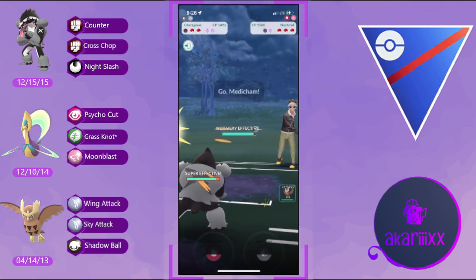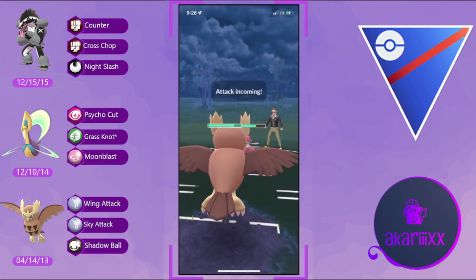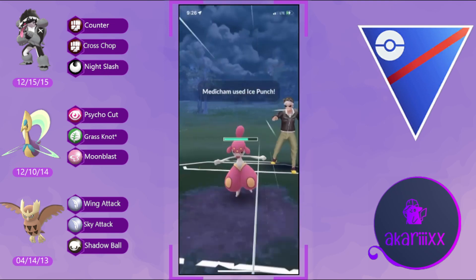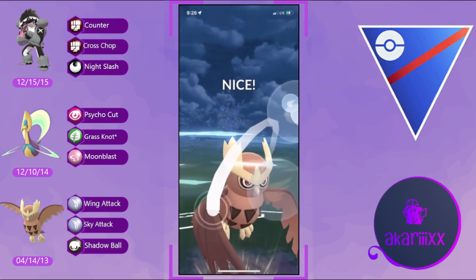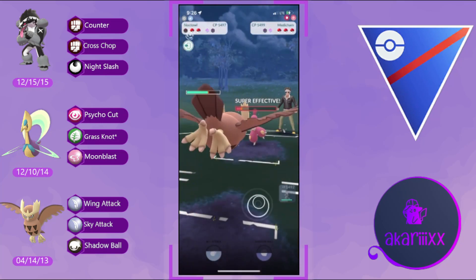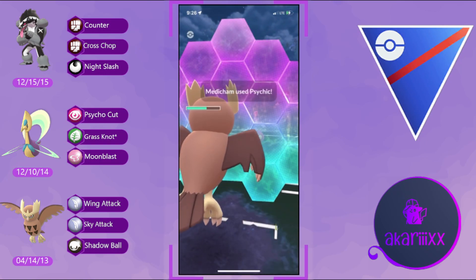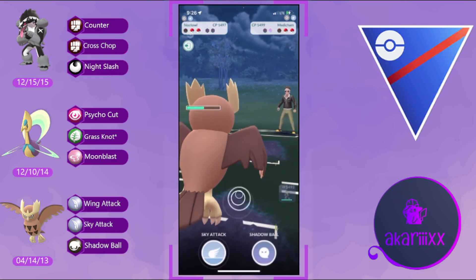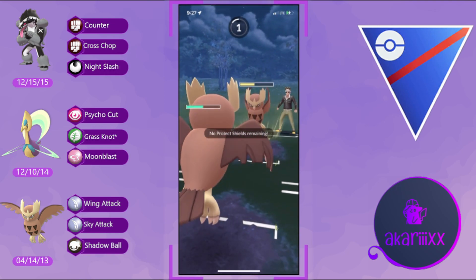We get chip damage off with Moon Blast. The opponent is now very nearly at back-to-back Sky Attacks, and this time it will be the Shadow Ball, KOing our Chrysalia. Luckily we are one shield up. The opponent gives up alignment, hard-swapping into Medicham. We align our Noctowl against the opponent's Medicham — we're one shield up, so we expend our first shield to block Ice Punch.